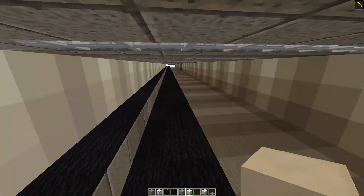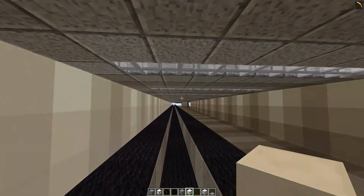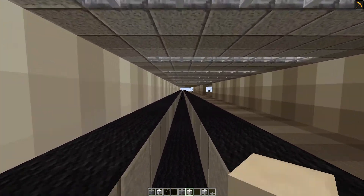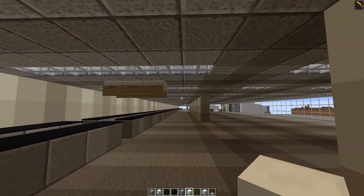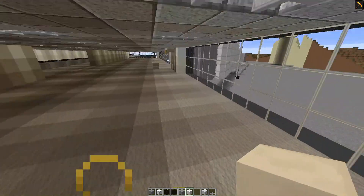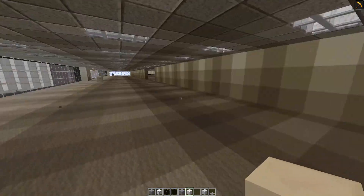Right here you've got the little hallway that you usually go through. The lighting isn't exactly the same as the actual concourse G in Minneapolis — it doesn't have these light fixtures — but they're somewhat similar. I've already installed jetways here, so it's somewhat completed, though I still need to add bathrooms and stuff.